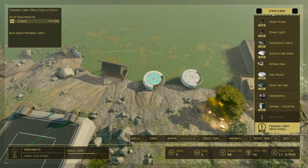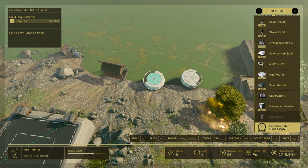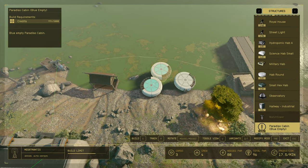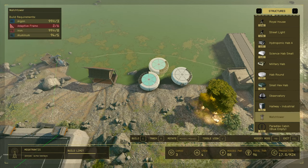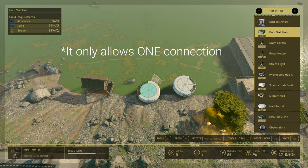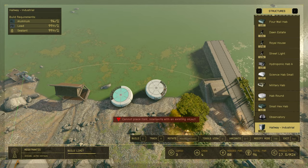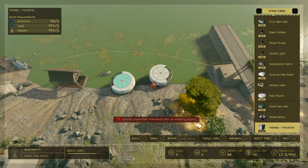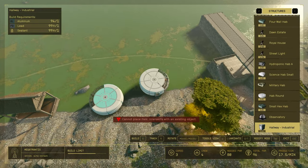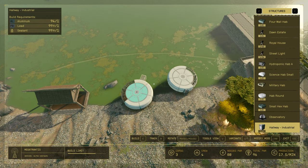Empty with a door is the one that I want. If you build the one that is without a door, you actually can attach another structure to it — like another cabin, or a pathway or an airlock. However, the one that is with a door, unfortunately you cannot attach another structure to it. It's basically just a fix, which is kind of a shame because I was hoping I could use that as an entrance and then build other hubs connected to it, but unfortunately that cannot be done.